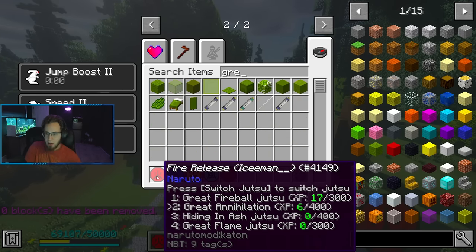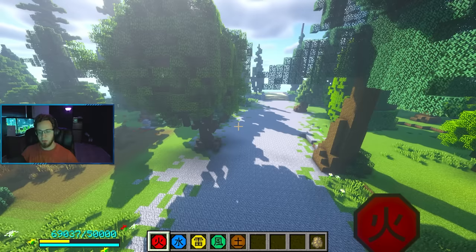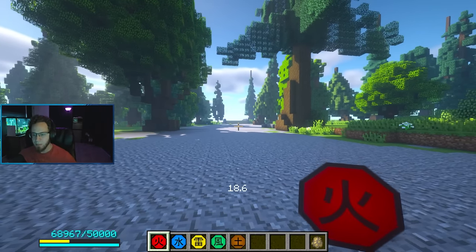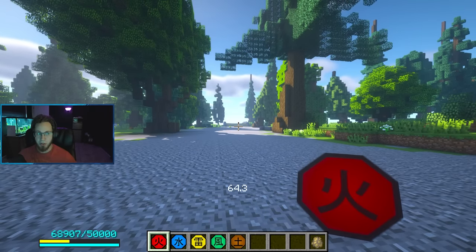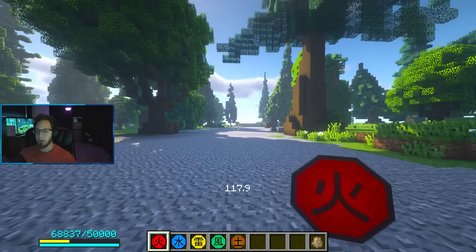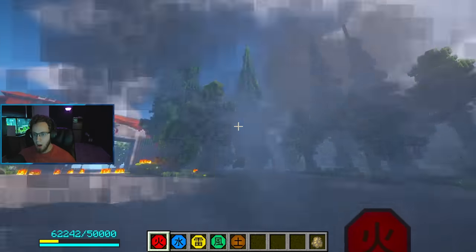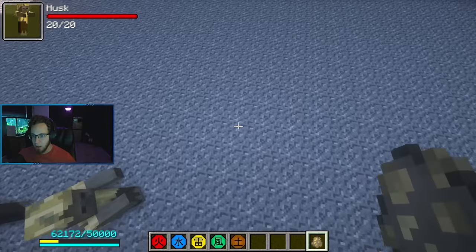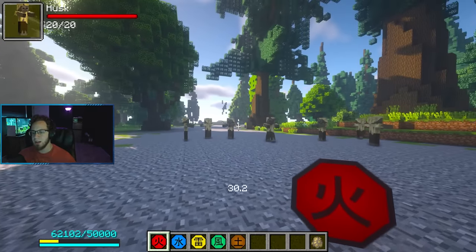That's the second jutsu in Fire Release. Great Fire Annihilation is a B-ranked jutsu, so that's a pretty high ranking jutsu. Moving on to Hiding in Ash - I actually don't think I've personally used this one. Let's see what this one does. I'm just gonna fully charge it so we know exactly how it works.